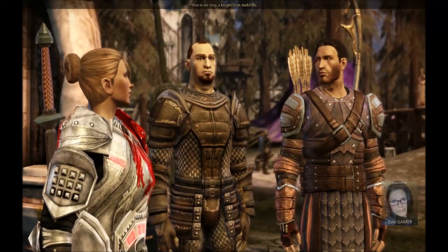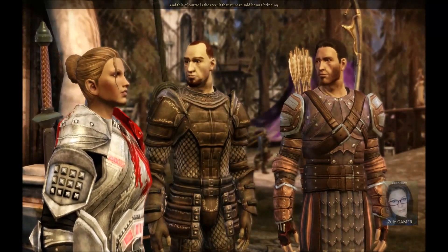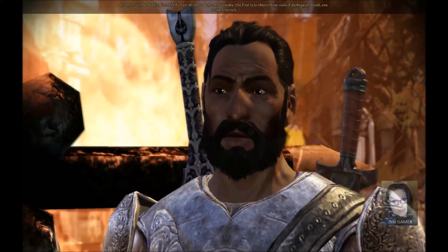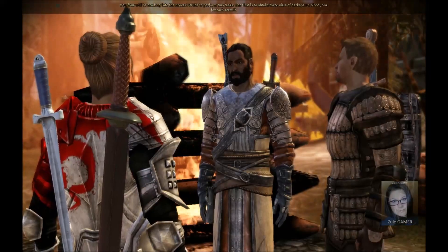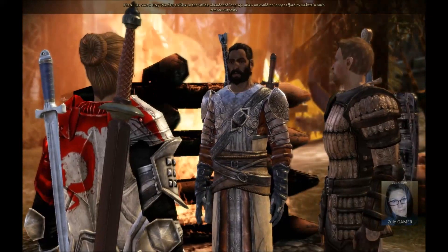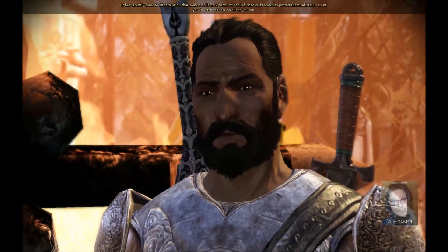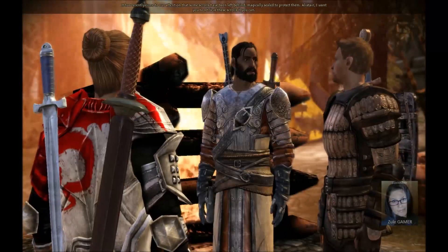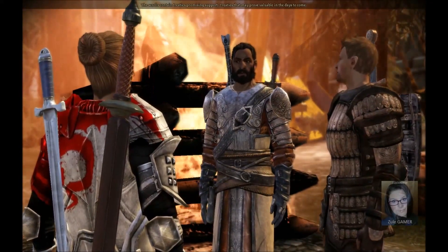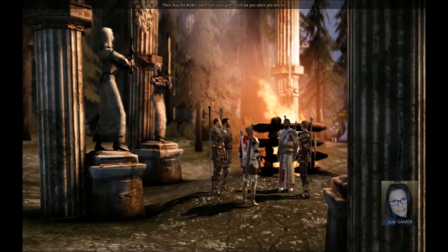This is Jory, a knight from Redcliffe. How do you do? And this here is Daveth, a fellow from Denerum. Charmed, m'lady. And this of course is the recruit that Duncan said he was bringing. Now then, since you're all here, we can begin. You four will be heading into the Korkari Wilds to perform two tasks. The first is to obtain three vials of darkspawn blood, one for each recruit. There was once a Grey Warden archive in the wilds, abandoned long ago. It has recently come to our attention that some scrolls have been left behind, magically sealed to protect them. Alistair, I want you to retrieve these scrolls if you can. The scrolls contain treaties promising support, treaties that may prove valuable in the days to come. Watch over your charges, Alistair. Return quickly and safely. Then may the Maker watch over your path. I will see you when you return.